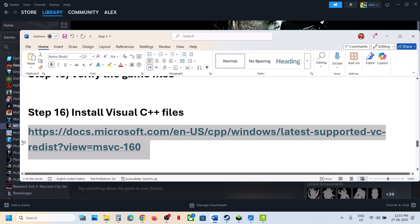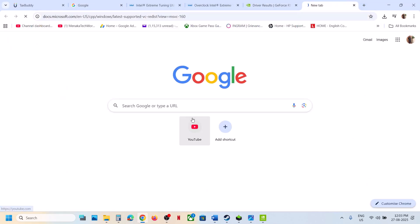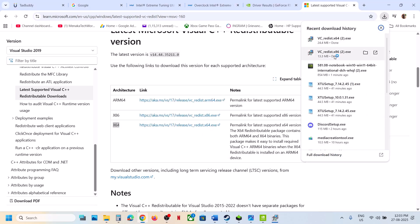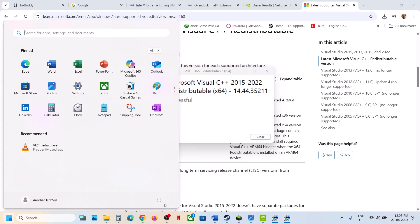The next step is to install Visual C++ redistributables. Copy the link provided in the video description, open it in a browser — it will take you to the Microsoft website. Download both the x86 and x64 files. Run each exe; if you see a Repair option click Repair, or if you see Install click Install. Once both are installed, restart your computer and launch the game.